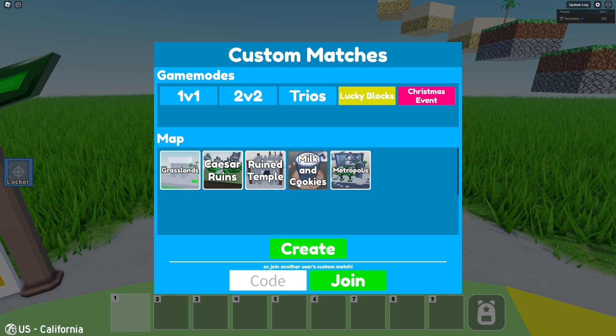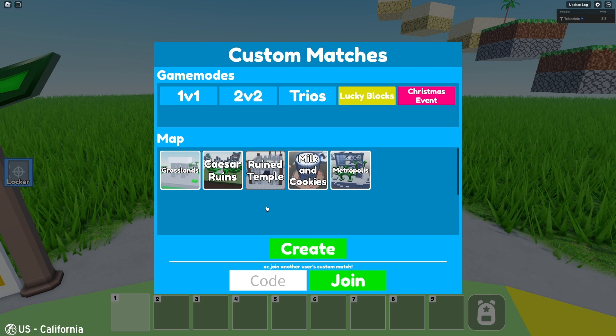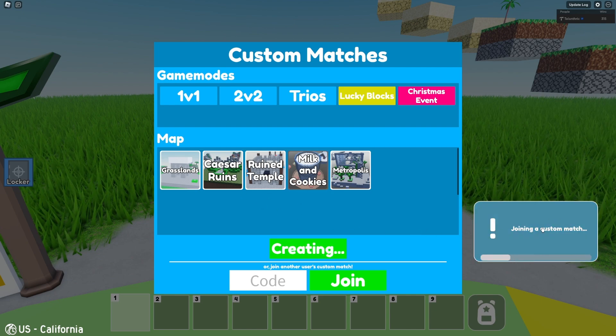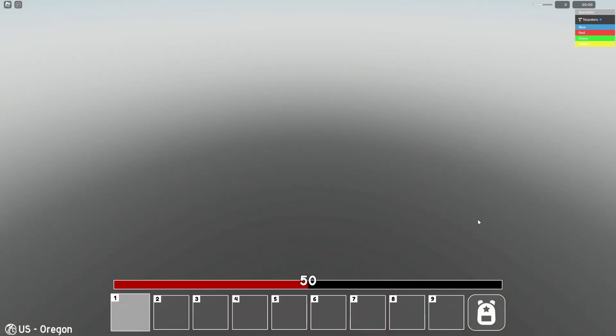Under trios, let's say we want to select Milk and Cookies. When you click a map, it highlights the back to make it darker. Then you can just press Create — it says 'join a custom match' on the side, which I guess would be useful, because in Easy GT Bed Wars it does not tell you when it's joining a custom match.